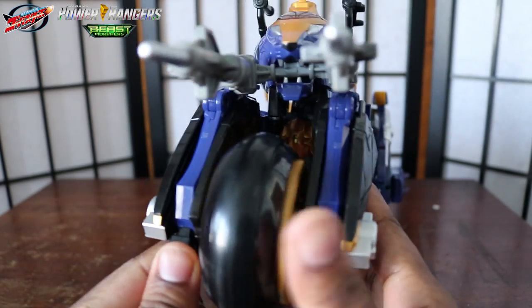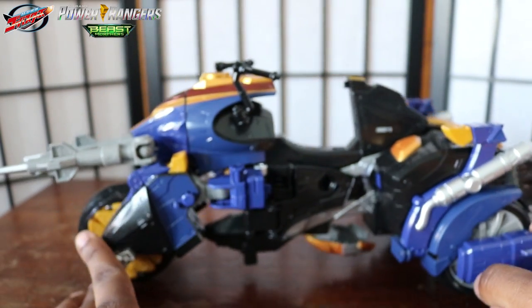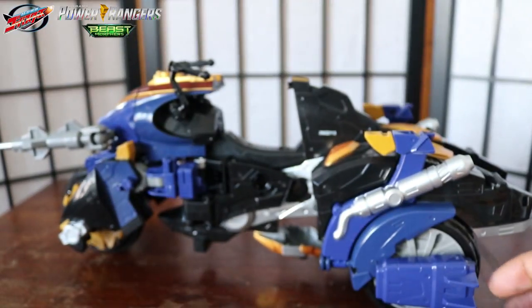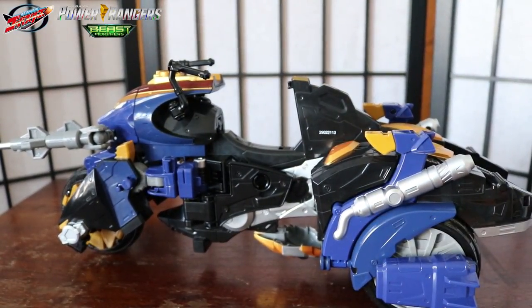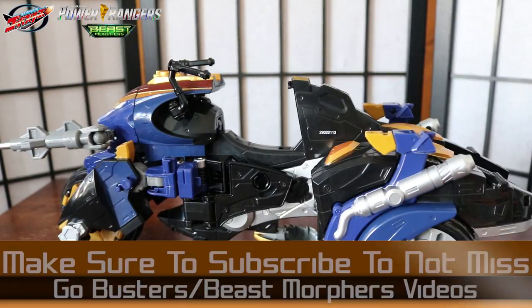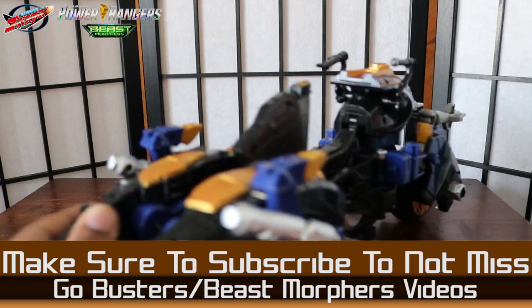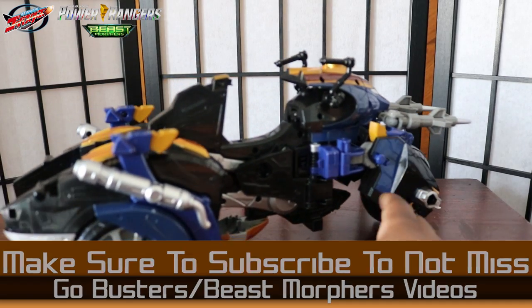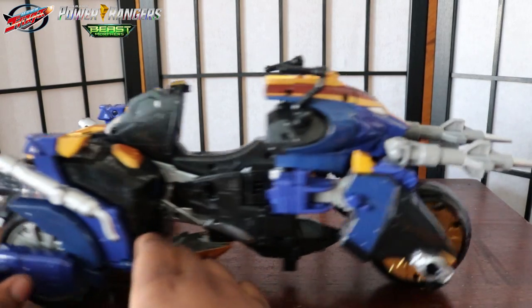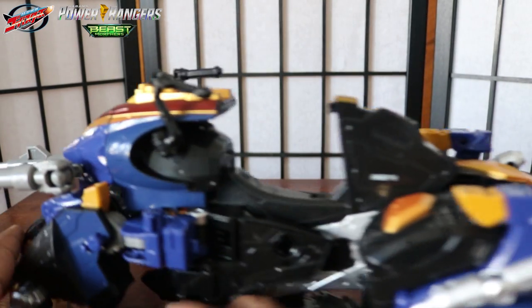The blue color on it actually does a lot more, which we'll get into. It's a dark blue — a purplish blue, I guess. Not the light blue that Go Buster Blue uses, so I guess that was one way around it. It's just an interesting color scheme because lions aren't typically blue. They usually depict them as red, at least for the Red Ranger. So the fact that the Red Ranger uses a blue vehicle — I thought that was pretty interesting.